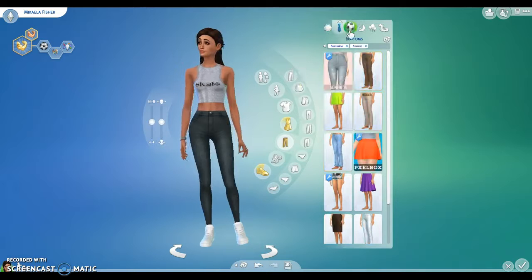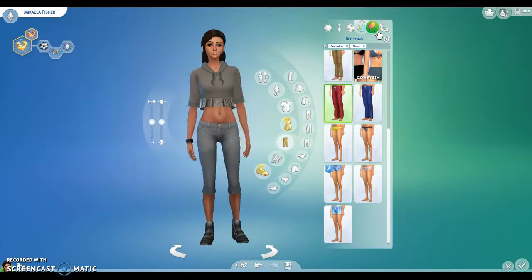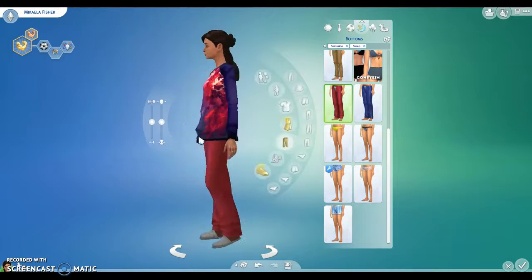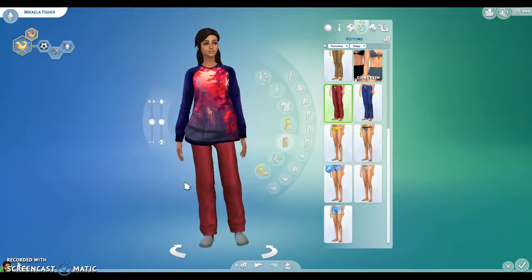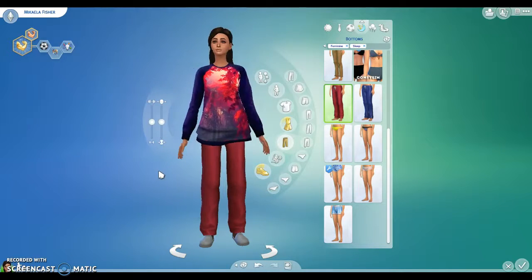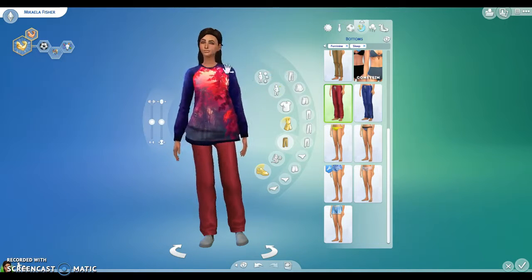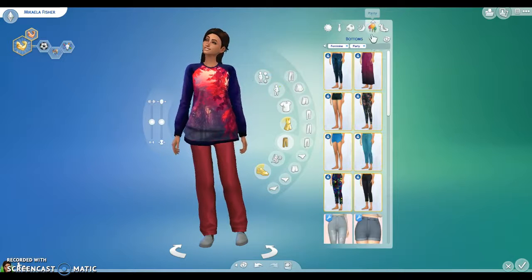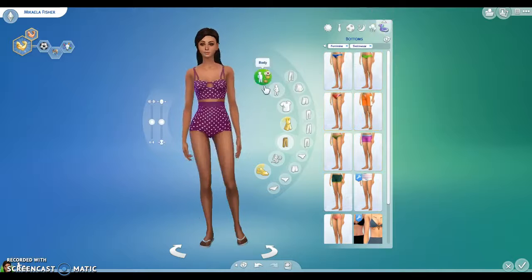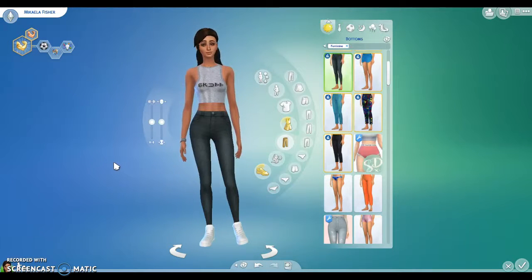So I'm just going to quickly show you her other outfits. This is her formal wear, athletic sleepwear — I know she looks really different in her sleepwear, that's just the design of this shirt. I don't want anyone commenting asking why she looks so fat in sleepwear — it's just the shirt. Party, and this is her swimwear. So those are all of her outfits.